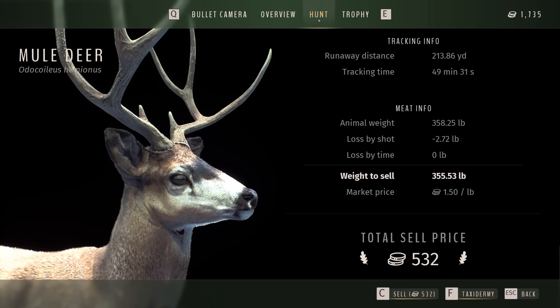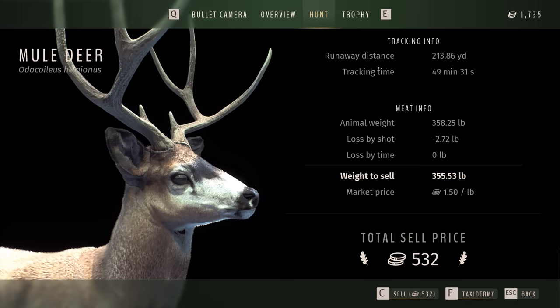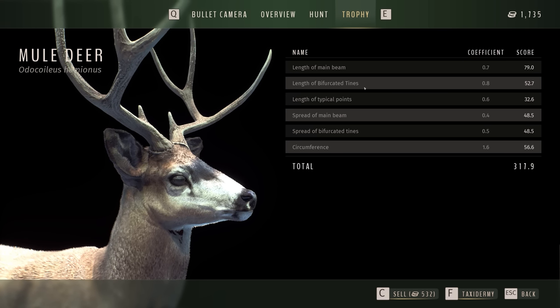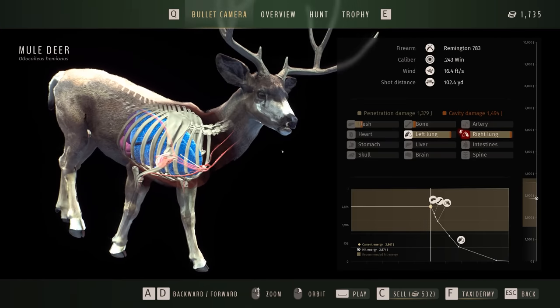Hunt info right there — tracking time 49. I don't know what this means exactly. Runaway distance — maybe tracking time total since I first saw him. And then trophy options: length of main beam, all of this stuff. You see the tines — length of tines, typical point spread of the main beam. Look at that — that's just crazy how in-depth this actually is. We'll take 532 for it.